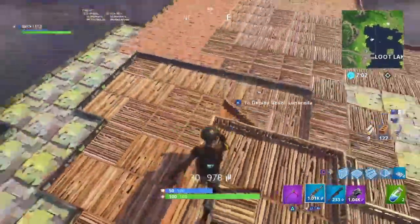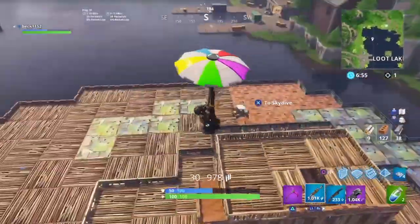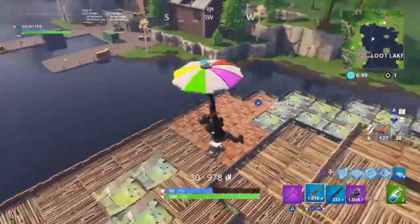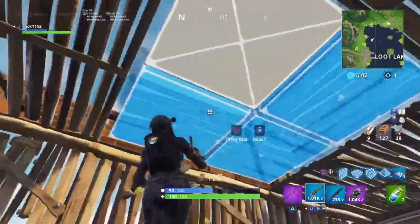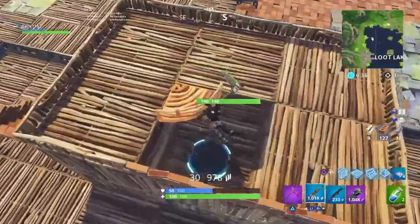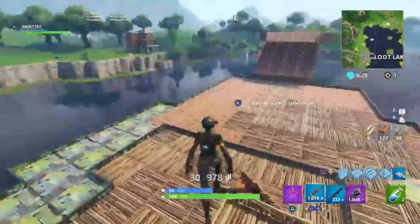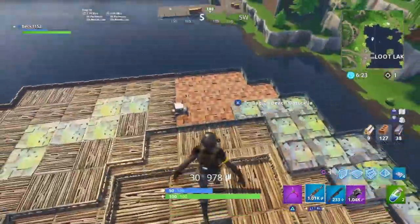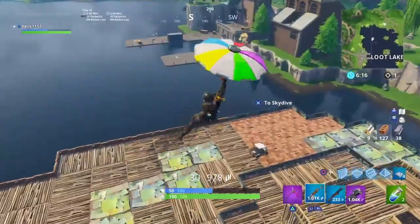Sometimes I put obstacle courses around the track — like there'll be a bouncer somewhere that bounces you off the course and you have to get back on. Or you could place walls to block your friends and slow them down. It makes it a whole different game and just more fun overall.